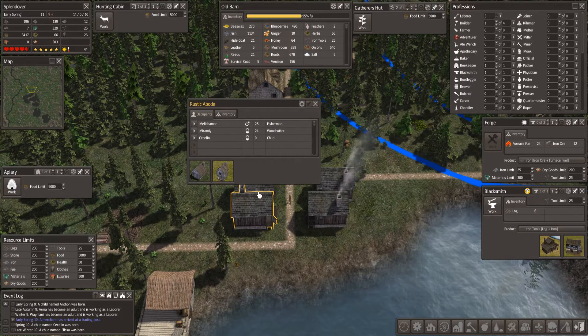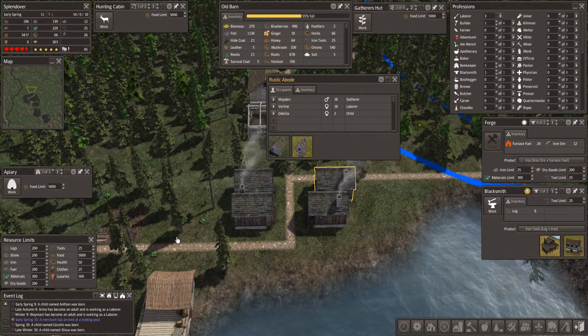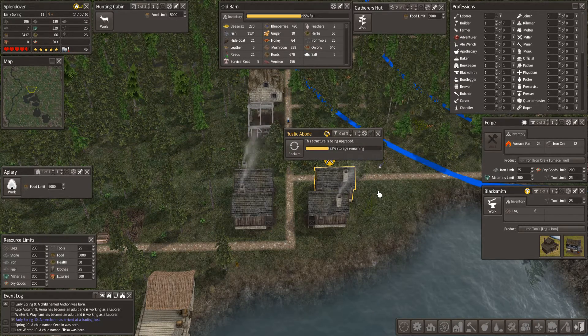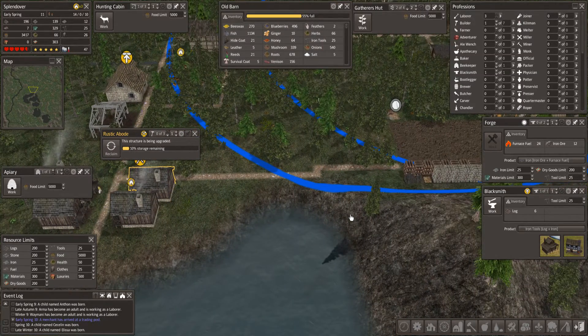Since it is early spring, I'm going to pick one of these houses — I'll pick this one — and we're going to upgrade it to a town abode. Since all it takes is lumber and stone, that house will be emptied and deconstructed.